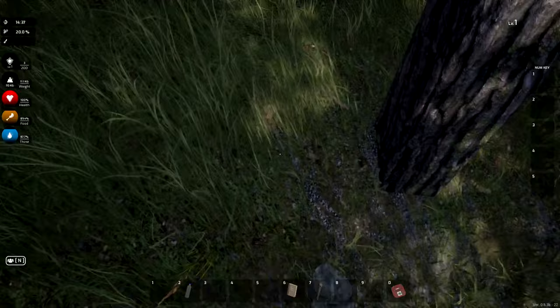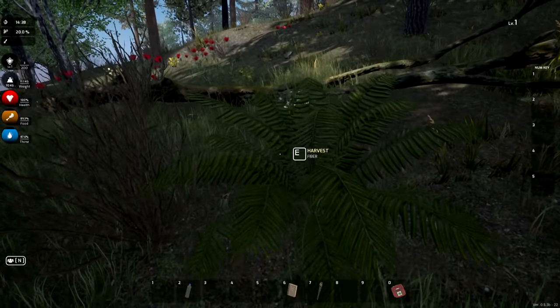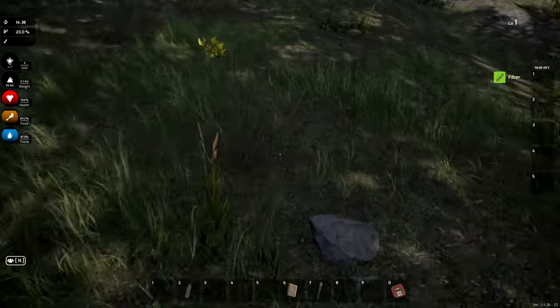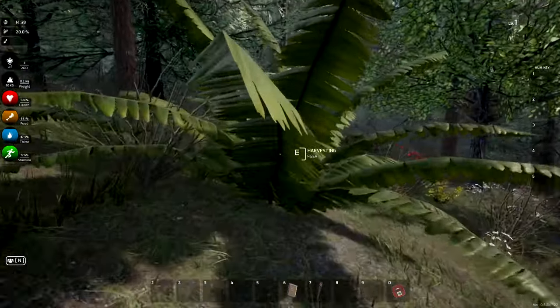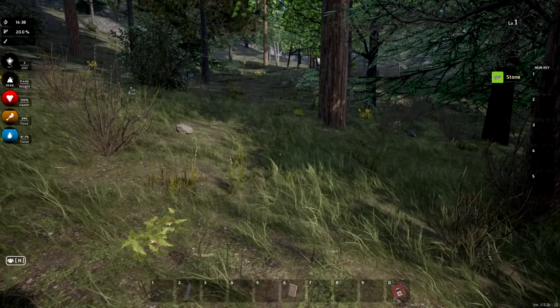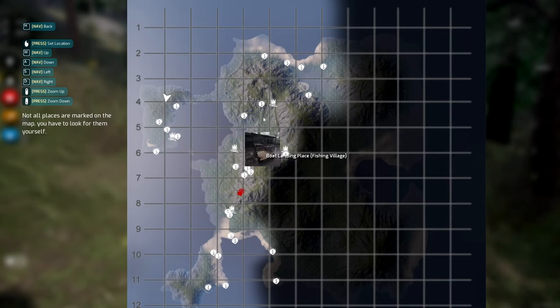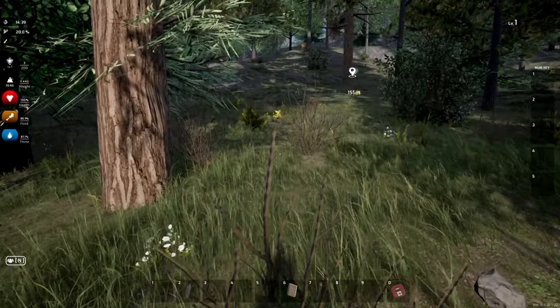Something flashed on my screen — oh, it's the harvest fiber prompt. We're going to need rocks and fiber; you always need fiber for crafting. We should probably look at the map and see where we're heading so I don't get caught. I'll need some kind of weapon. There's a farm up ahead that looks good — we might stay there for the night.